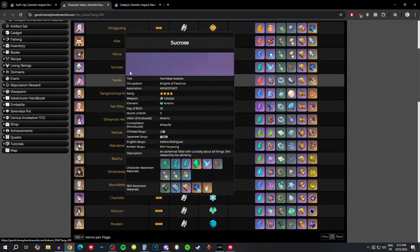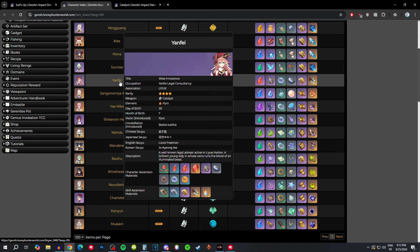Sucrose — no, it's just not a weapon for her. Yanfei — it's also just going to be a stat stick. Most of her damage comes from charge attacks, and this weapon only buffs normal attacks. Even though she can activate the passive in a vaporize team, she won't actually benefit from it since her damage comes from charge attacks. This weapon cannot buff charge attacks at all, so it's not good on Yanfei.